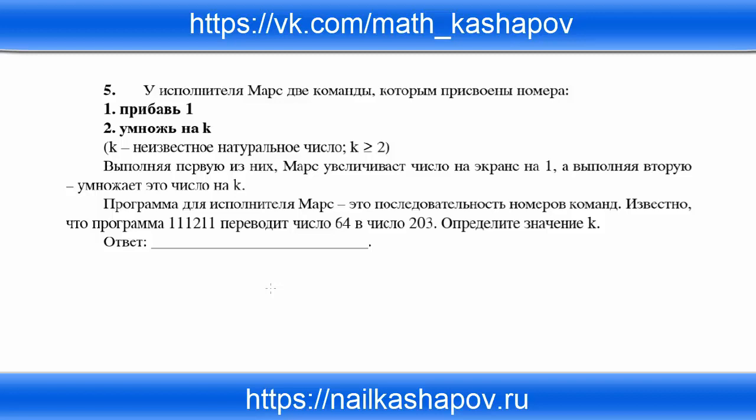Программа для исполнителя Марс — это последовательность номеров команд. Известно, что программа 1, 1, 1, 2, 1, 1 переводит число 64 в число 203.